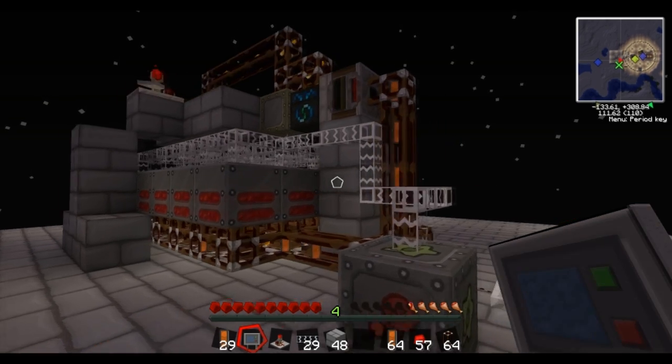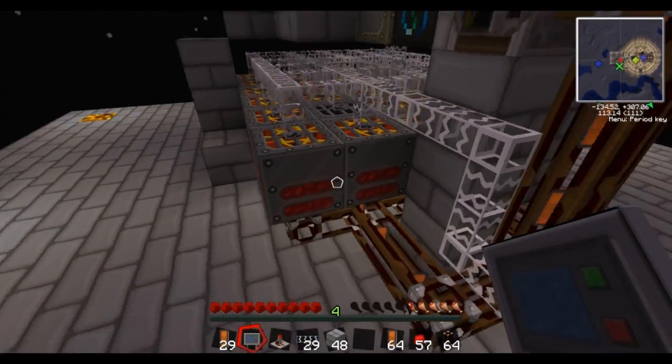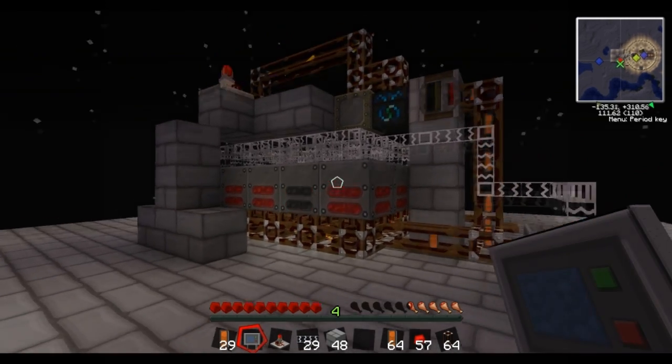So there you have it — the infinite geothermal generator creating 500 plus EU a tick. I've been DCY Stezer, I hope you enjoyed the video.